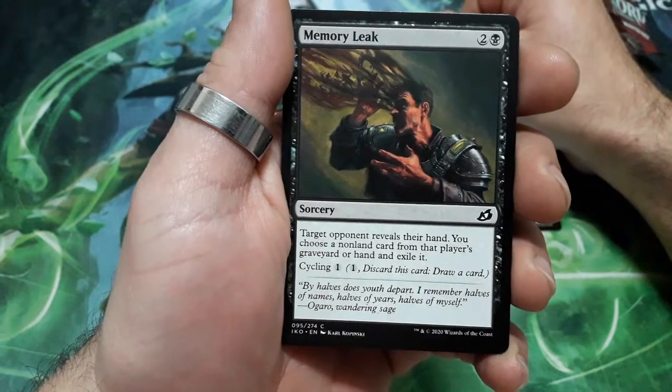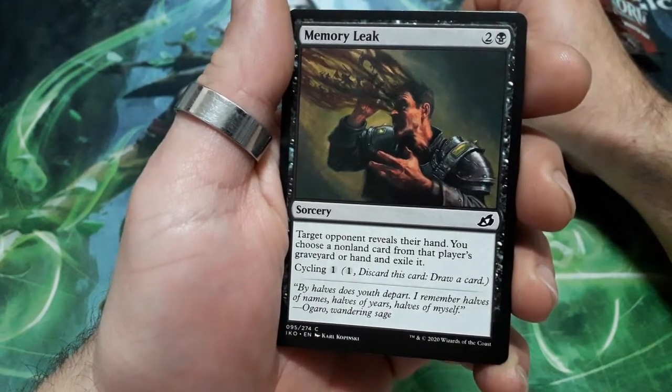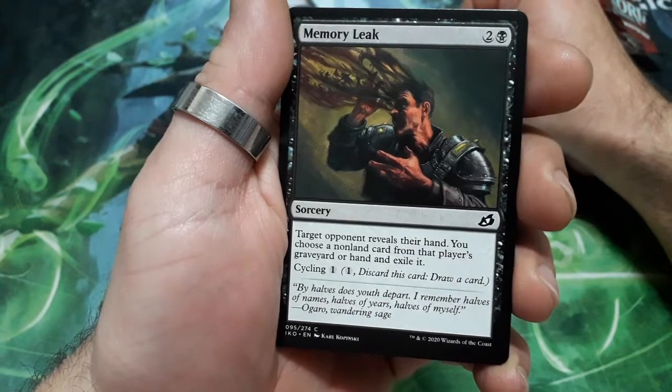Memory Leak — great image in this one. Three drops. Target opponent reveals their hand. You choose a nonland card from that player's graveyard or hand and exile it.